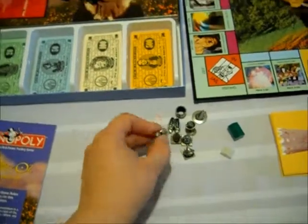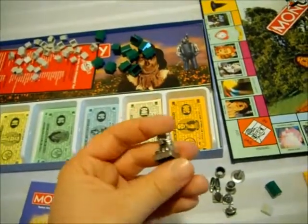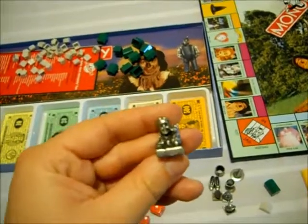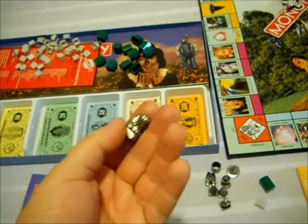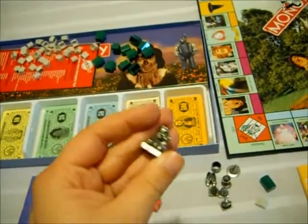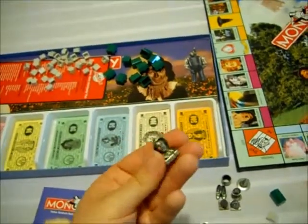There are eight tokens in this edition. Nowadays, collectible Monopolies only have six tokens. First off, we have Dorothy with Toto. This is the Dorothy bust — you can see her pigtails. These are made out of pewter. We have the Scarecrow bust, very nice.